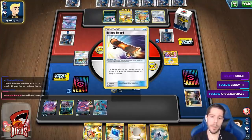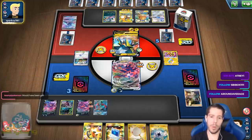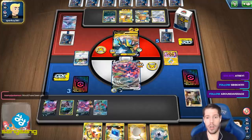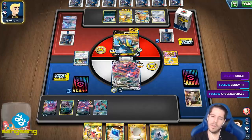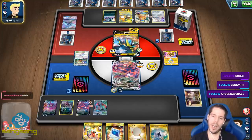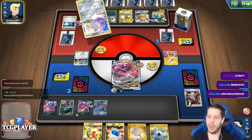My Eternatus is probably not surviving, but if it doesn't survive, then at least I can scoop up net the Hoopa for a Crobat and draw a card. Either we KO Vikavolt, or we have items. I'll take both.